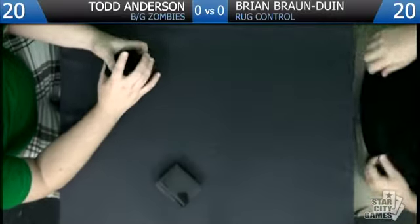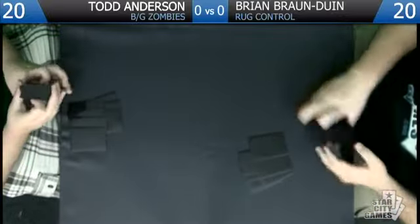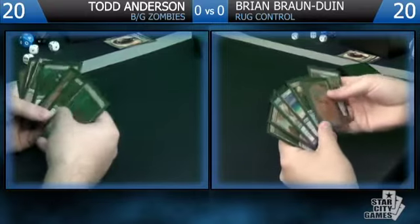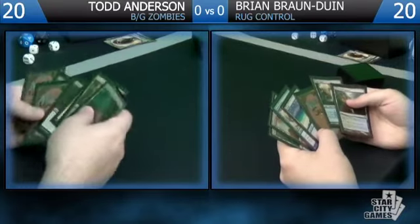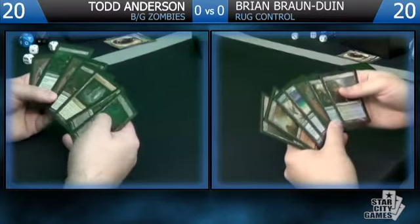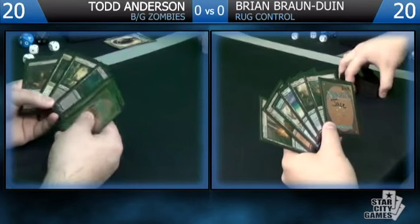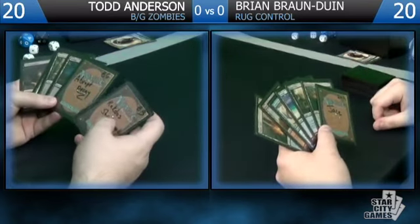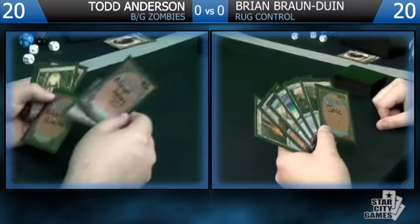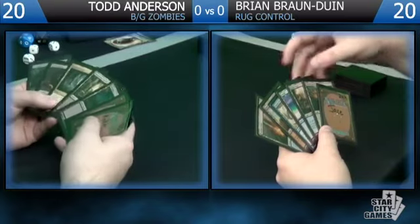Brian's going to be on the play for game one. Let's take a look at our openers and see if they're reasonable. Hopefully his is not reasonable, and hopefully mine is like the most reasonable thing we've ever seen. This one's not exciting at all. I'm gonna try it out mainly for this card, but I would rather have a better seven than this. Our hand's fine, especially on the draw — it's pretty fast. We have these two new cards, which I don't know if you can actually read them, but we're keeping.